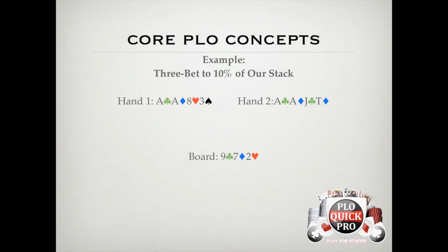Both hands flop sets with the same frequency, and ace-ace-jack-10 double suited is better because of the additional 20% of the time it flops an overpair plus the nut flush draw, and the 5% of the time it flops the nut straight or flush, and so on.